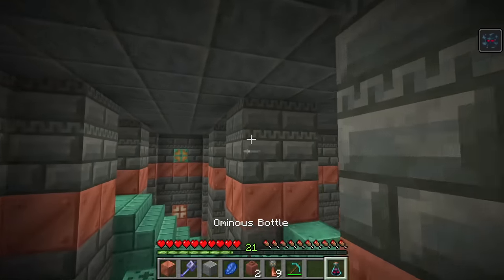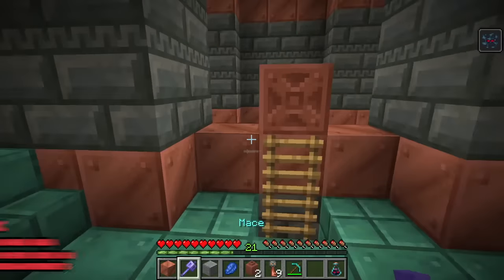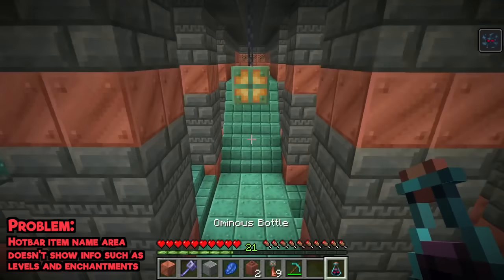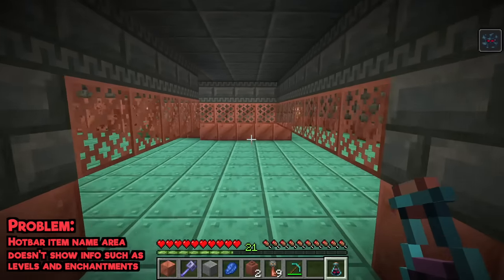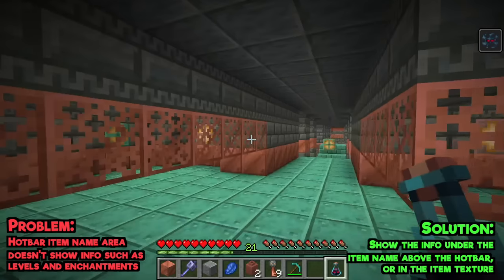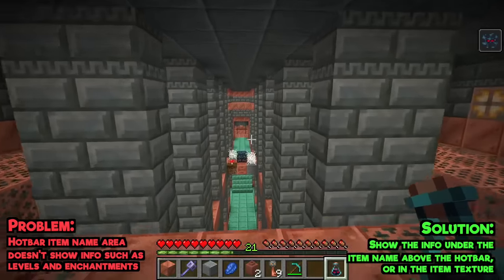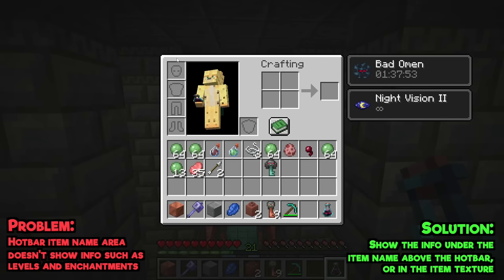Can I talk about the ominous bottle for a second? One of the weird things about the Java version is it doesn't show you what enchantments are on your weapon, the level of your potion, or anything like that. Can you tell me what level of ominous bottle I have in my hand right now? The level is meant to be important — that's why there are five of them — but there's no way to see that without hovering over it. This could be easily fixed with a better tooltip, or even if the texture just said one through five on the item itself.